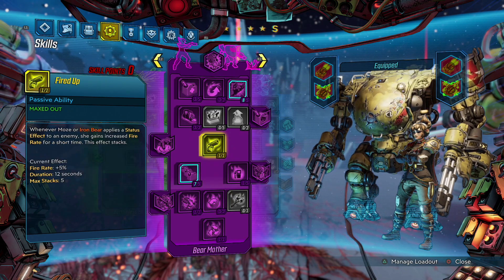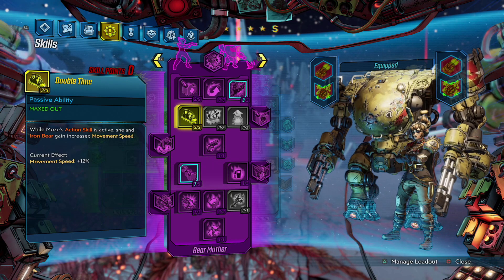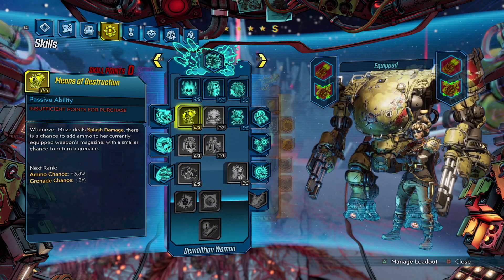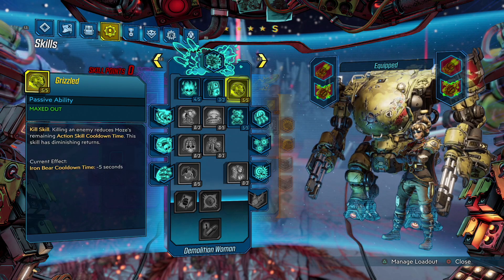Next up is the purple tree — no surprises here — we're picking up action skill cooldown rate, action skill status, and fuel. All the skills here include fuel returned, maximum fuel, and damage, capping out with the purple capstone. We used the green tree to select the miniguns, and we're using the purple tree to extend the duration of Iron Bear itself. Then in the blue tree we're taking Stainless Steel Bear for maximum fuel, Iron Bear damage and armor, plus Deadlines for fuel returned and cooldown rate.